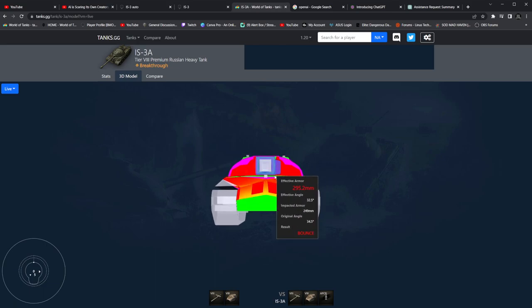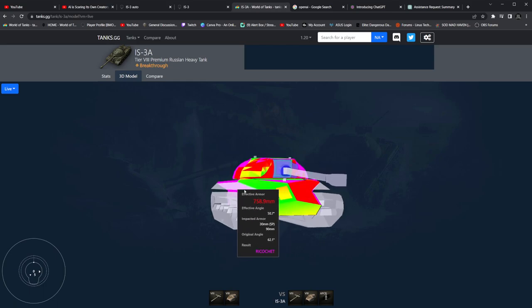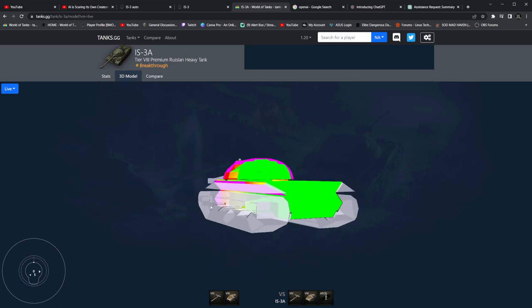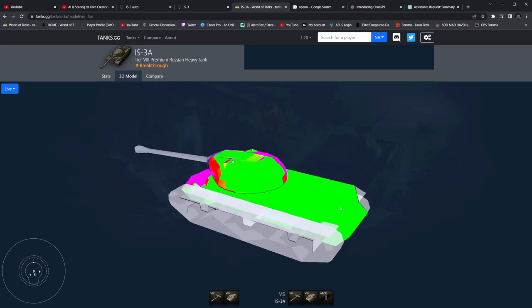You have 230mm effective armor in some places, with a little weak spot underneath the turret, but 249mm of armor all around. Honestly, it's a fantastic tank for side scraping — you have an angled hull that's 90mm, plus 30mm of spaced armor and 20mm of track protection. The top armor is 20mm and the roof is 20mm.